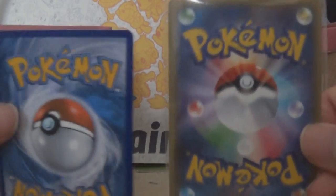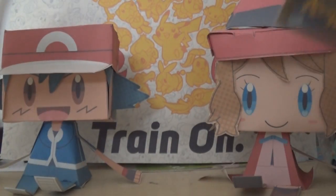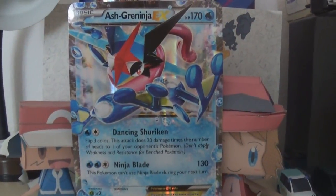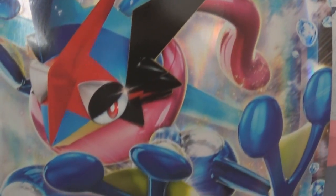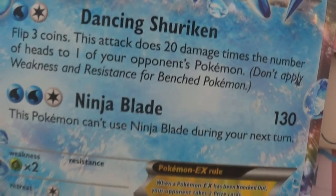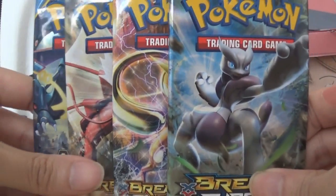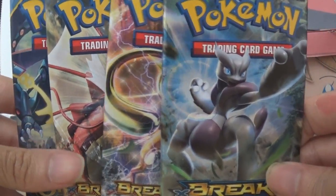I think both cards look amazing. I don't really mind that the back cover of the cards are different because they both look really good. The next thing we'll have a closer look at is the bigger version of the Greninja EX card, and of course it's as gorgeous as the original. Now let's go straight into the packs — we have four boosters here: one Ancient Origins pack, one Breakthrough pack, and two Breakpoint packs.